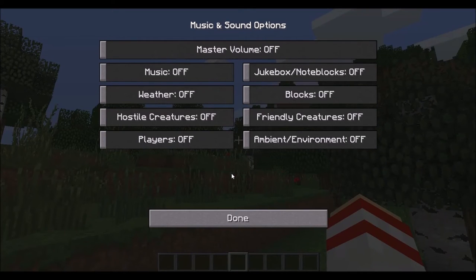Number 10: Minecraft Pocket Edition no longer has movement sounds for Silverfish. Although it originally did, so many fans complained that the sounds were just annoying that Mojang actually removed them.